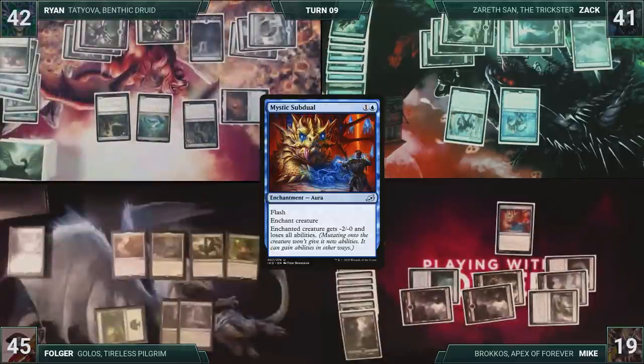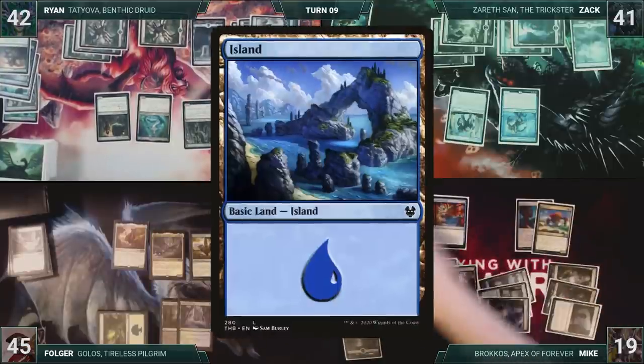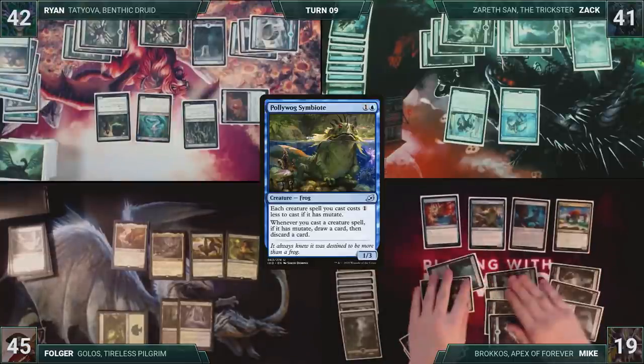Mike draws and then starts off his turn by casting Farfinder. It enters, and Mike fetches up a Forest into his hand. He plays a Forest for turn. He recasts Risen Reef. It enters and Mike reveals an Island off the top of his library, putting it onto the battlefield. He casts Poliwog Symbiote. He passes the turn, discarding to hand size.